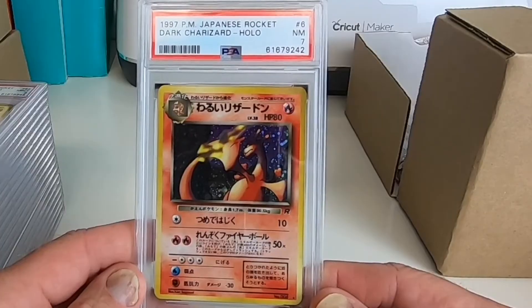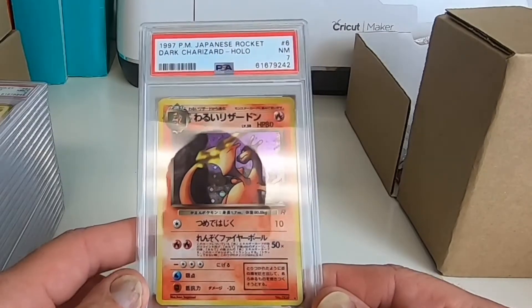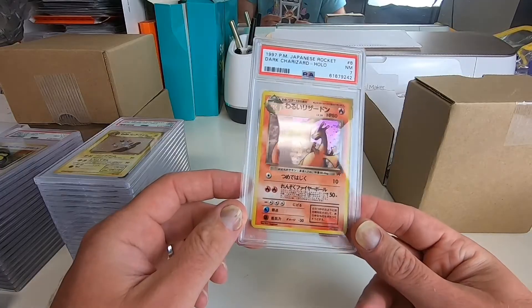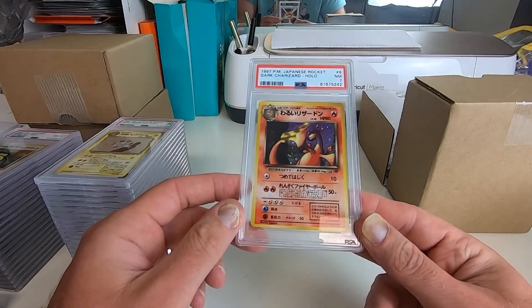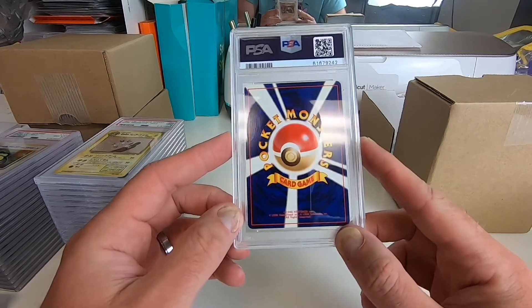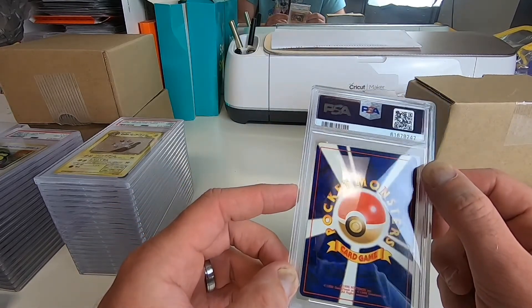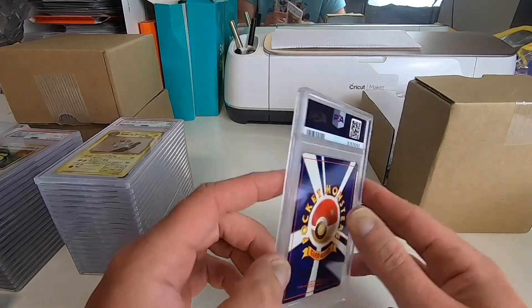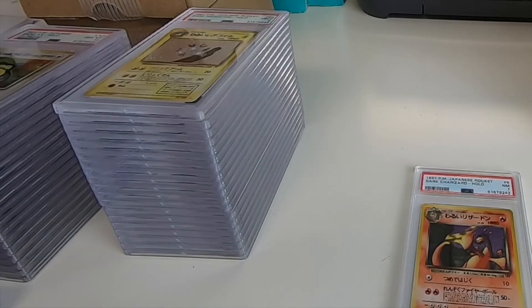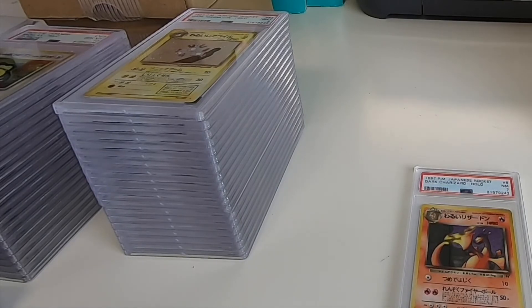Then we got a 7 on a Dark Charizard. That Charizard does not appear to be very off-centered at all — there's two specs down there and one up here. Seven sounds about right on that one. That was our 42-card submission to PSA from May of 2021.